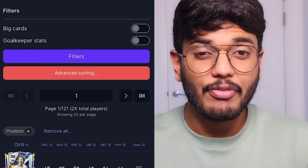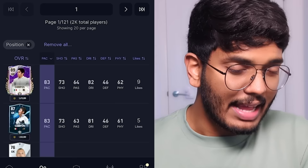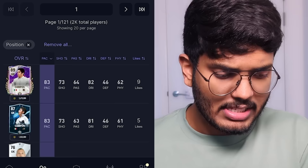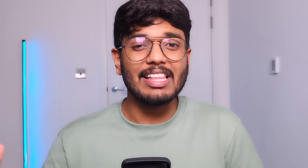Ruud Gullit is in. Now we've got to decide his teammates. All his teammates are going to be versatile, so let's get players with good overall stats. First, let's find the most versatile goalkeeper — sorting by pace. I think Campos is the one: 80 pace, 70 shooting, 64 passing, 82 dribbling. He's the most versatile goalkeeper we can find, so let's get the 94-rated Campos card. Let's put a bid on him.